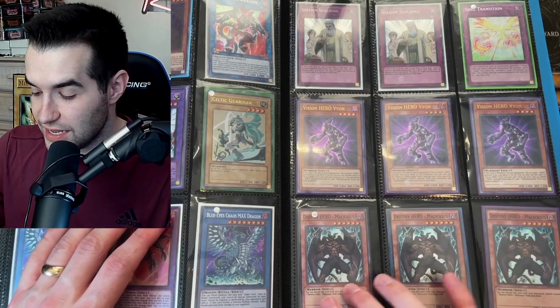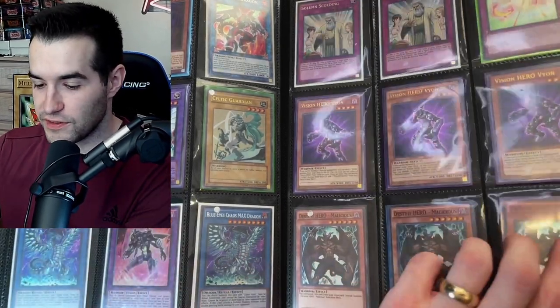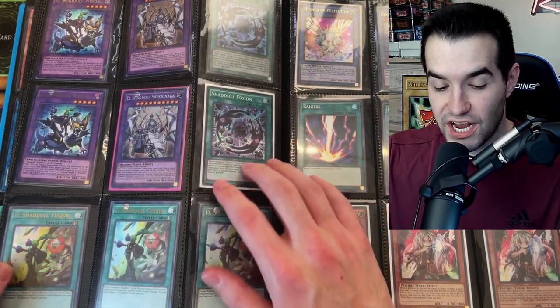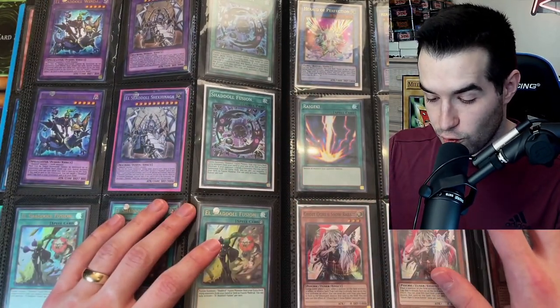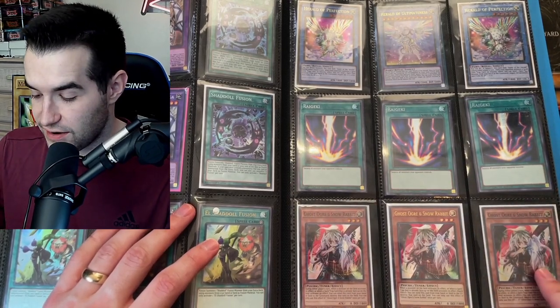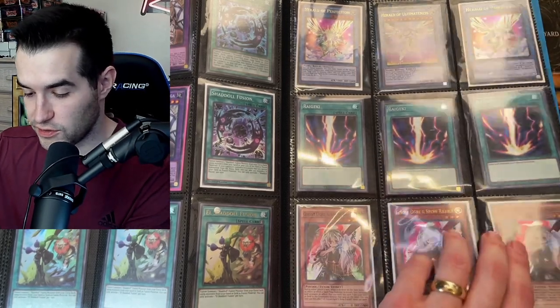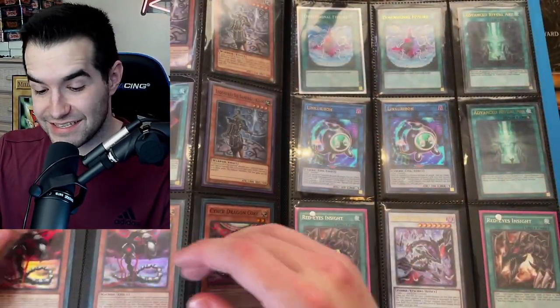Vision Hero Vyon. We've got Destiny Hero Maliciouses — really good for those Destiny Hero decks. Then we got some El Shaddoll cards: El Shaddoll Fusion, Shaddoll Fusion, Shekinaga, and Winda — very cool cards. Playset of Raigeki. Playset of Ghost Ogre and Snow Rabbit. And actually these are different — Ultimateness and Perfection. Couple more pages — we're not even done yet. This is awesome.